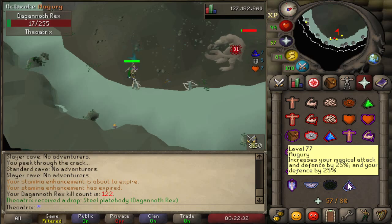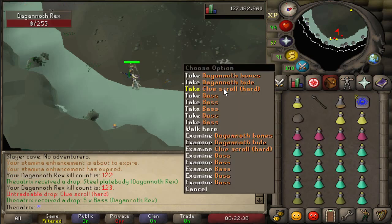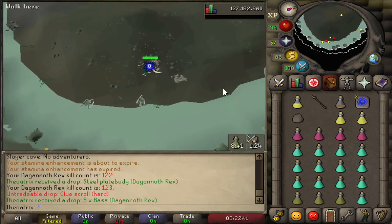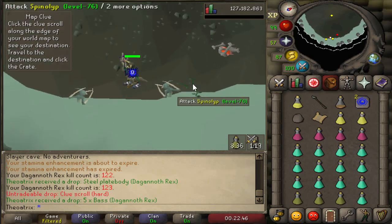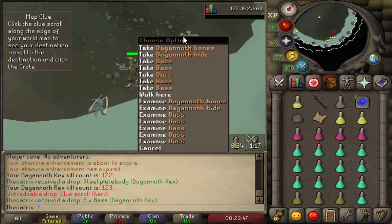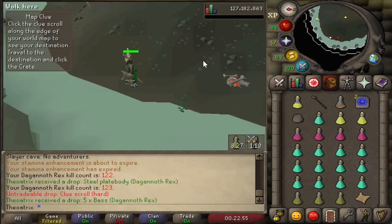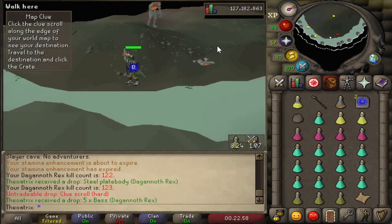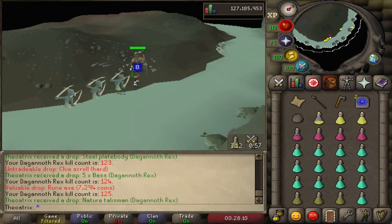Rex drops the Berserker Ring at a rate of 1 in 128, which is a really good drop rate for a 3 mil drop. He also drops the Warrior Ring at the same drop rate, but that one's only 80k. Depending on how many kills you get an hour, you can get approximately 700k to over 1 mil per hour killing Dagannoth Rex. The spawn time is a little bit long for Rex, so you can't get a huge amount of kills, but 30 kills is still doable in an hour. You also have a pretty good chance of getting a clue scroll — 1 in 42 for a hard clue, 1 in 750 for an elite, and 1 in 5000 for the Dagannoth Rex pet.